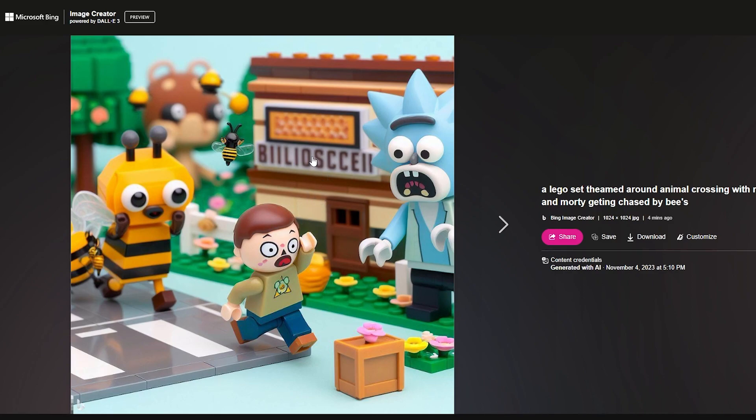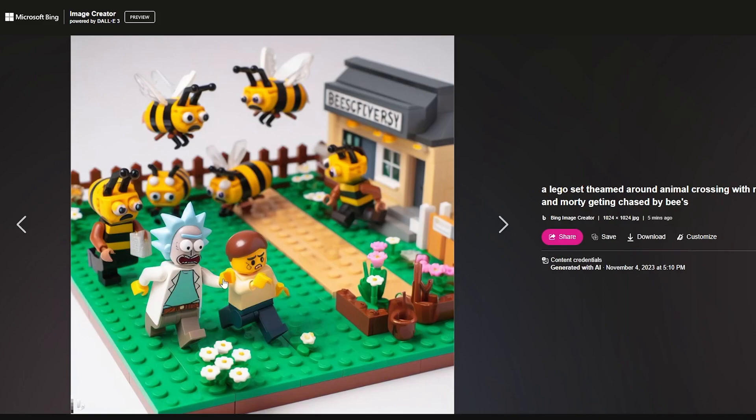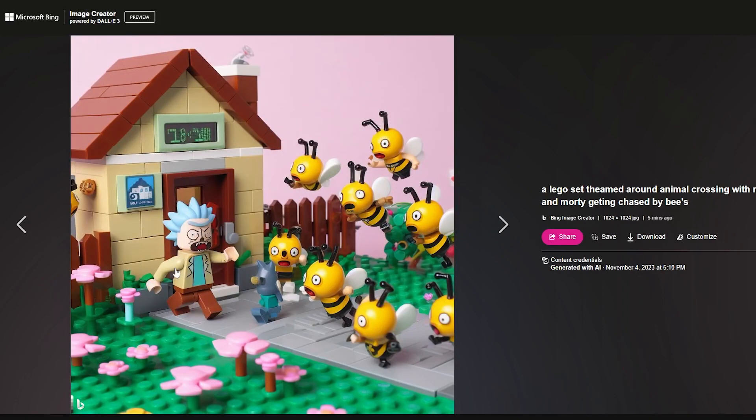Because if you've played Animal Crossing and you accidentally knock down a tree with a bee hive in it, you know they'll chase you. But this was actually kind of themed around a video that somebody made where Rick and Morty teleport into the Animal Crossing world. Here are the other pictures.